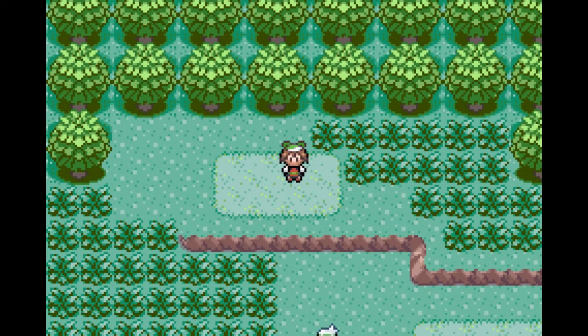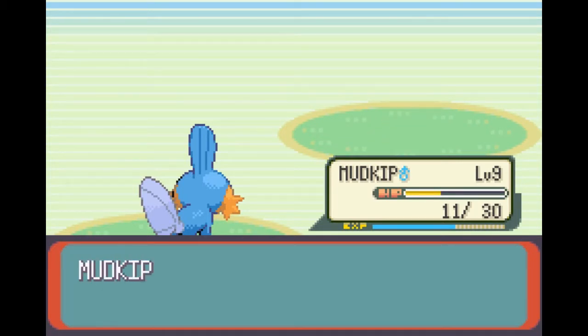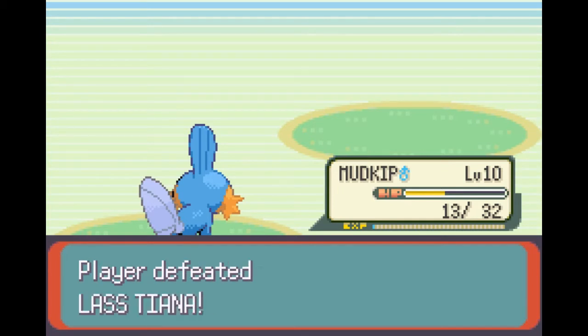The move I'm looking to learn is Water Gun, which Mudkip learns at level 10. Because of this I'll be fighting pretty much all the trainers I encounter en route to the first gym, that being Roxanne.